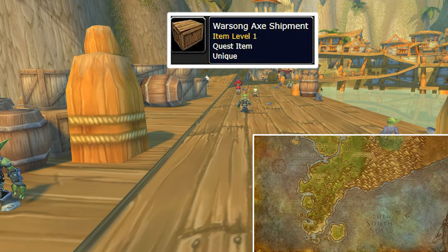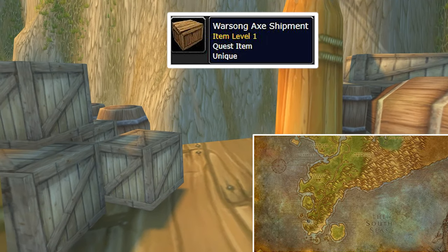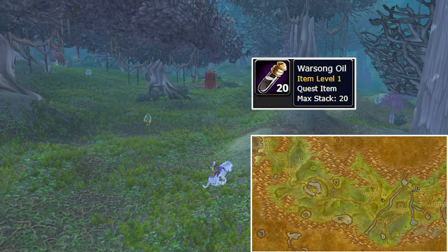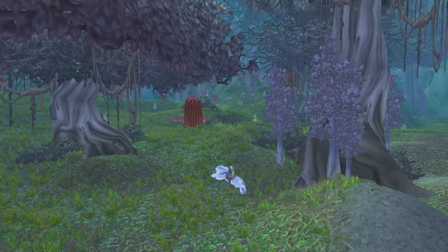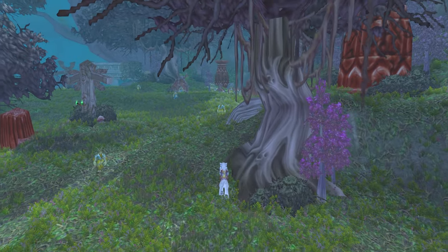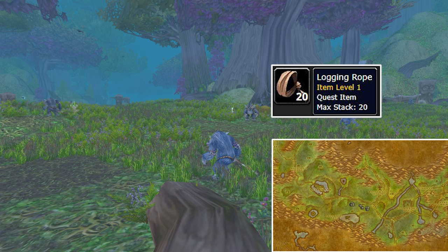Warsong Axe Shipman is another item you can get from Booty Bay in the Stranglethorn Vale — probably the easiest. Warsong Oil is another item needed for the quest, looted from one of the Satril camps in Northern Ashenville. This one may be tricky, so watch out — there are plenty of mobs around those camps. The last item you need is the logging rope, which can be looted from any fur box in the Ashen Veil.